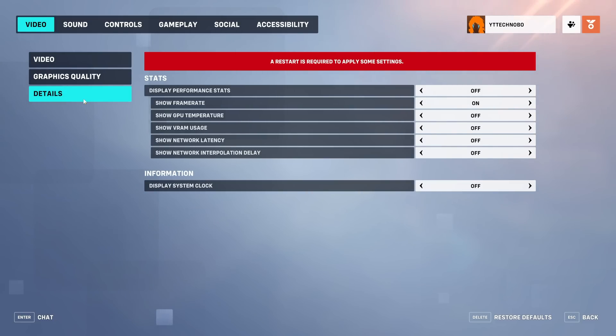Apply your settings and move to the Details tab on the far left — this is where you can see information about your game. By default everything is off except show frame rate, but you need display performance stats set to on in order to see frame rate in game. You can also turn on GPU temperature, VRAM usage, network latency, and network interpolation delay to debug network issues. I'd recommend enabling show VRAM usage and the performance statistics overlay while you're setting up, so you can see exactly how much VRAM you have free. If you're maxing out your VRAM it will cause a huge FPS drop, so go back and lower model quality and texture resolution to claw back VRAM.